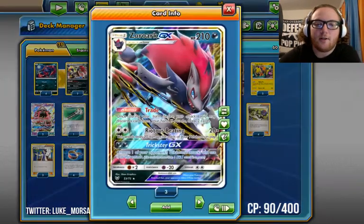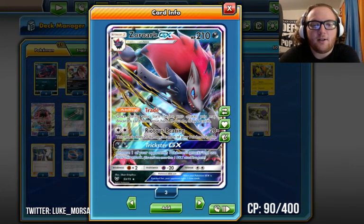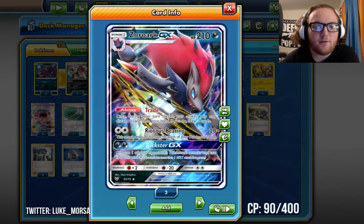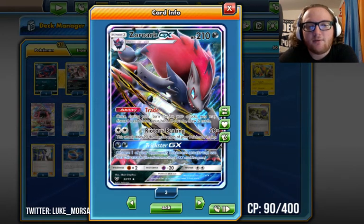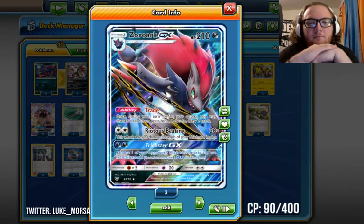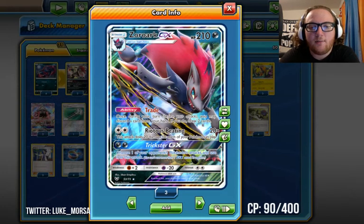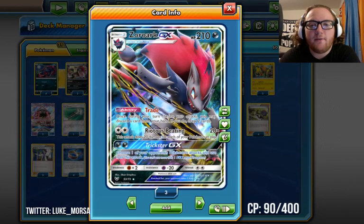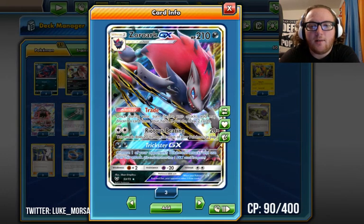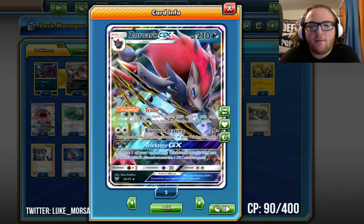Next is two Zoroark GX from Shining Legends — 210 HP, a really good card. Its ability Trade lets you, once during your turn before your attack, discard a card from your hand to draw two cards. Trade adds consistency, getting cards you need when you need them. Riotous Beating costs a Double Colorless Energy and does 20 for every Pokémon you have in play, so with a full bench plus your active it does 120, or 150 with a Choice Band. That 120 and 150 number will come up later.